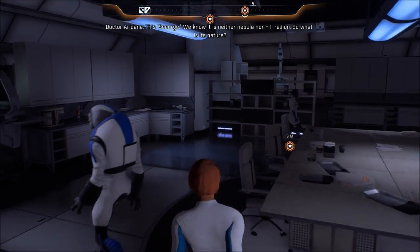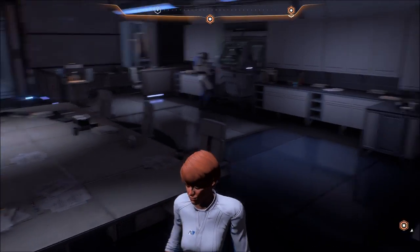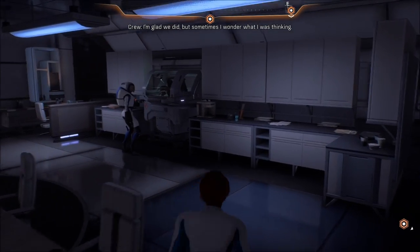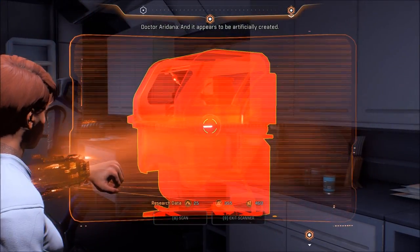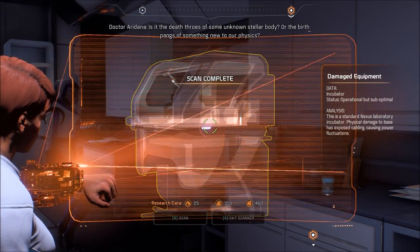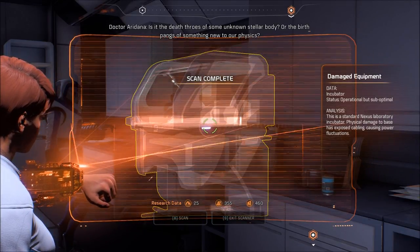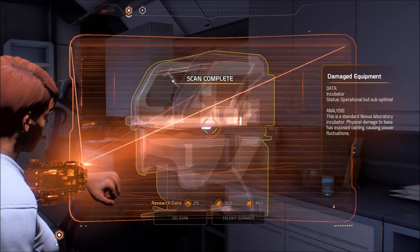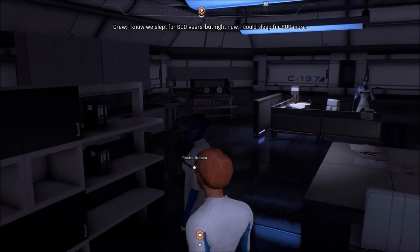Scan to assess the nature of the damage. So what is its nature? It's rife with dark energy, troubling the fabric of space-time. What do you want me to scan? Incubator — Standard Nexus Laboratory Incubator. Physical damage to the base has exposed cabling, causing power fluctuations. This is for that other quest, isn't it?